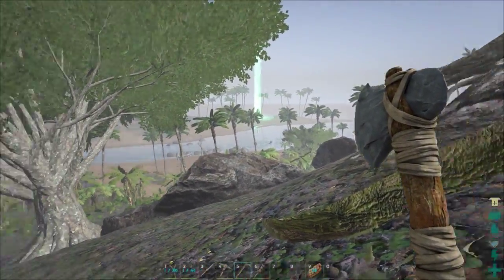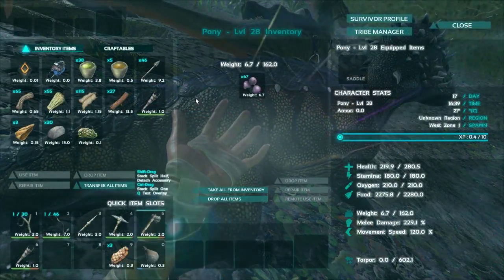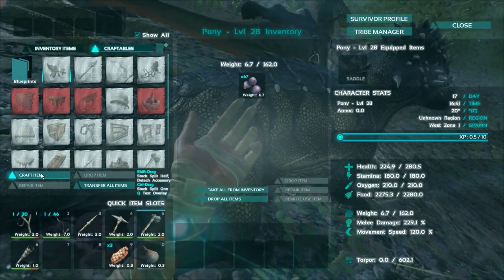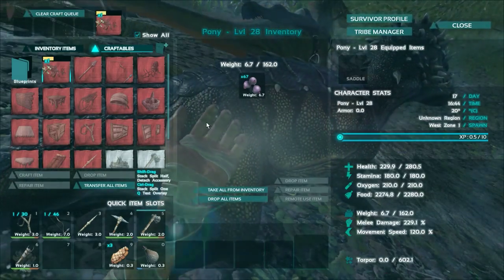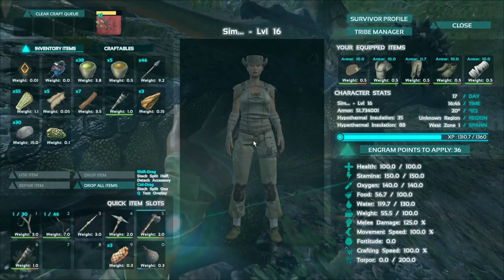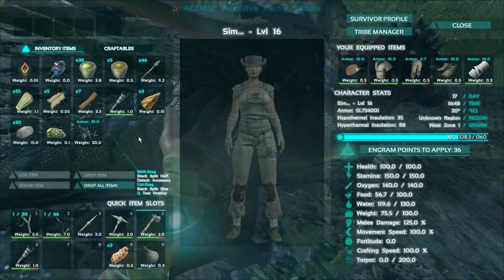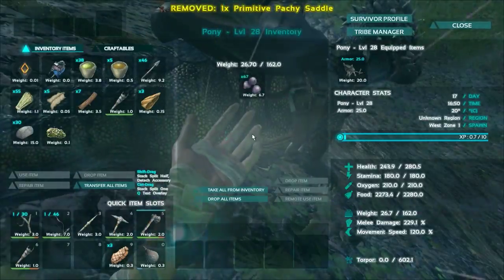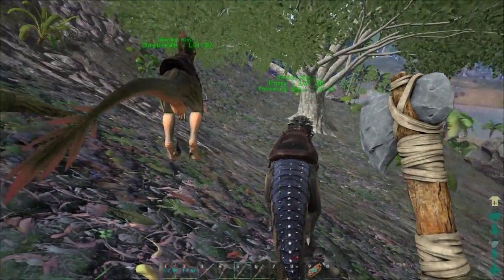Okay, we need to get over to that drop quickly. What we're going to do is craft up the saddle, and that should give us a decent chunk of XP as well. So that's 1,310. We'll jump back in, toss the saddle on — and okay, very similar to a raptor saddle from the looks of things.